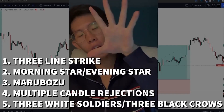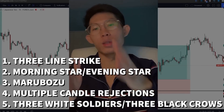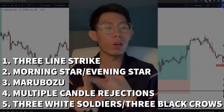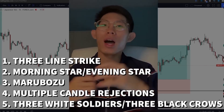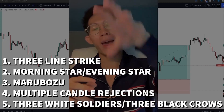These are the five reliable and profitable candlestick patterns you need to know: number one, the three line strike candlestick pattern; number two, the morning star or evening star; number three, the marubozu candlestick; number four, multiple candle rejections; and number five, the three white soldiers and three black crows.